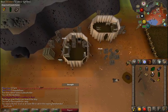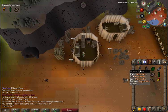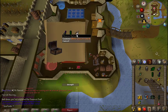Oh look, a ninja impling — I need a ninja impling jar. Casket number six — a unicorn mask. Oh goody.